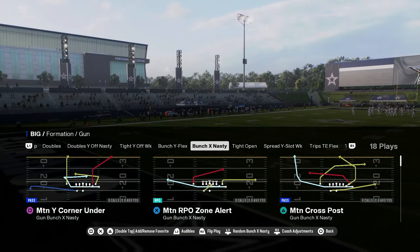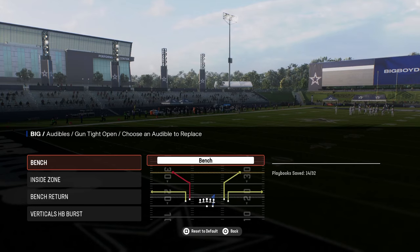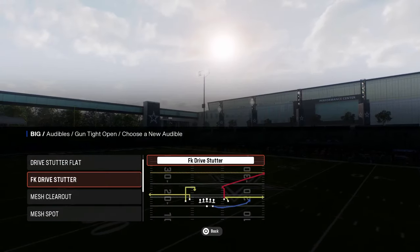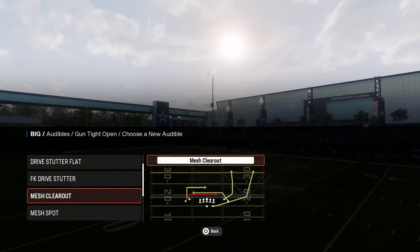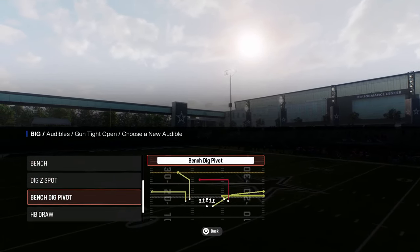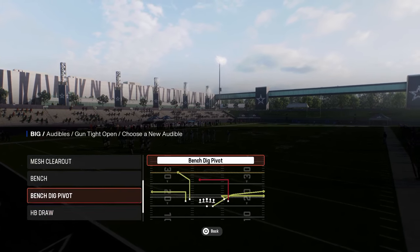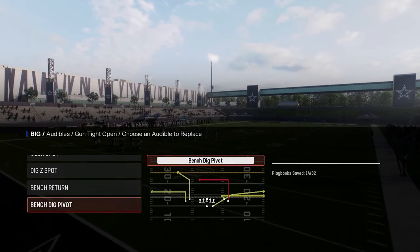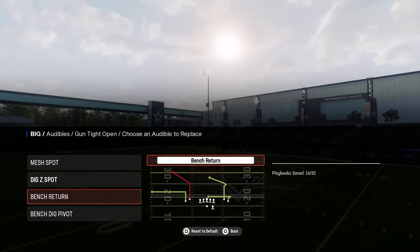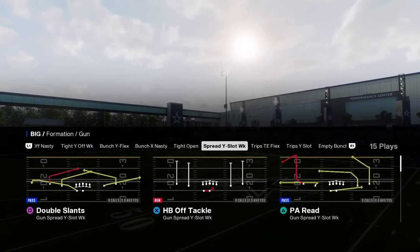They have tight Y open. The cool part about tight Y open - it's one of those formations that's just great to have as like a mini scheme. There's a lot of cool plays in there this year: there's mesh spot, there's dig Z spot, there's bench return verticals, HP burst - kind of a standard one, bench dig pivot is also a really good play. So you have kind of a nice little tight Y off that's pretty versatile.